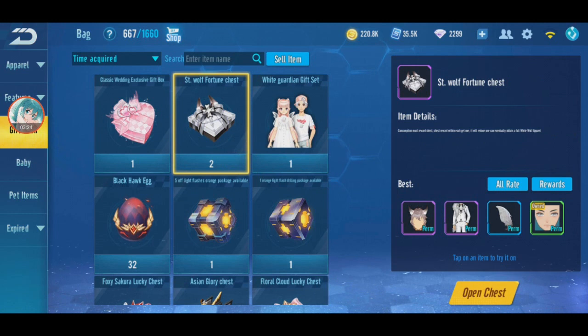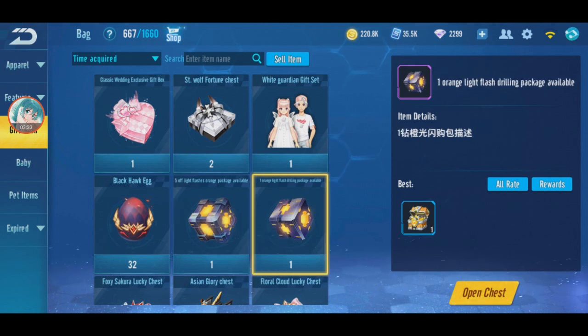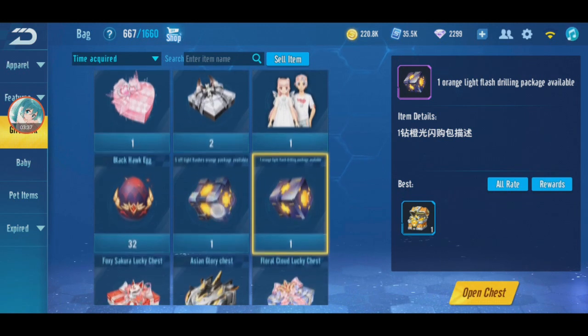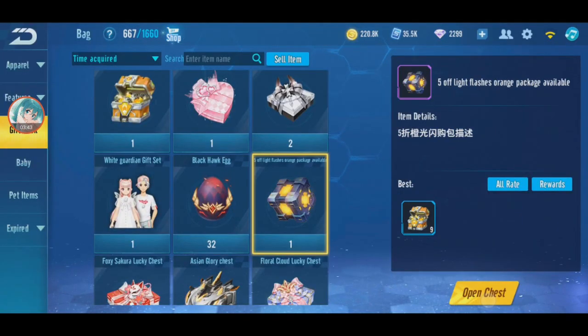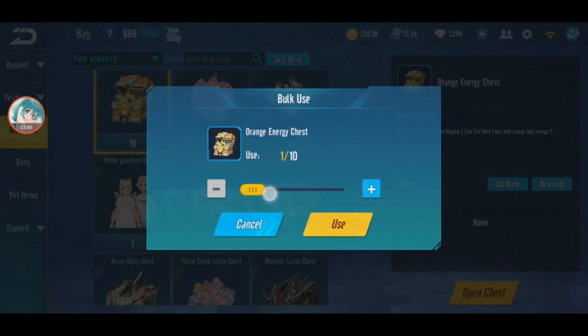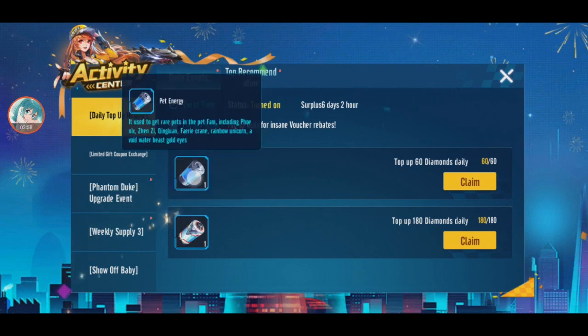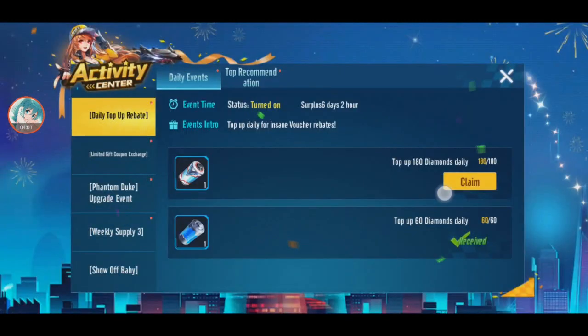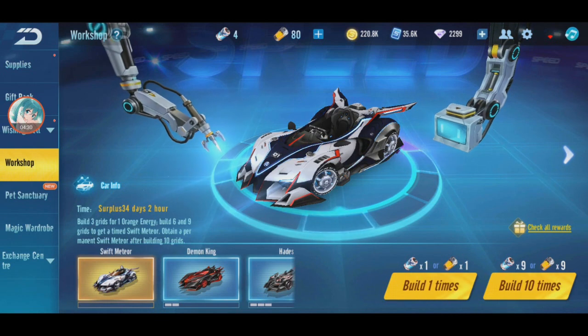I also got some boxes I didn't open last time — these were from the White Stallion discount when they sold orange battery. I forget how many diamonds I paid, it was cheap. Let me open this, and this, and this — open all. I also get Swift Meteor energy. So I'll save this for another time once I finish the gacha, otherwise the battery will be a waste. I have 84 batteries.